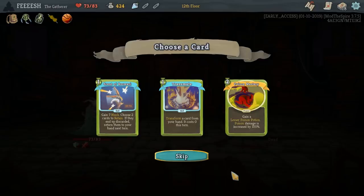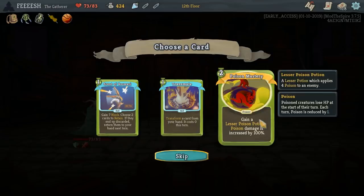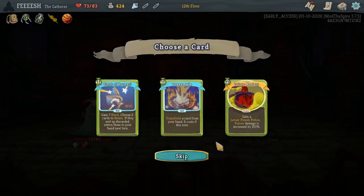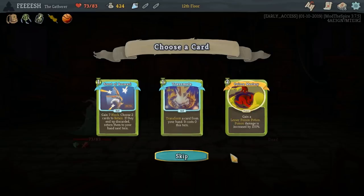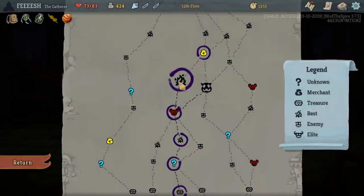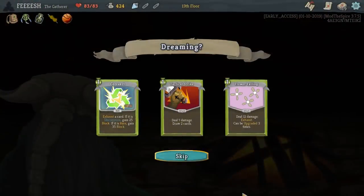Poison Mastery: gain a lesser poison potion, poison damage increased by 100%. It feels like I should have more potions here. Transform a card from your hand, it costs zero this turn — Transmute seems really interesting. Poison Mastery seems like it would be interesting if I had more, but let's just do science here. Tactical Strike: deal seven damage, draw two cards. Deal twelve, exhaust. Or exhaust a card — if it's uncommon gain block, if it's rare gain more block.